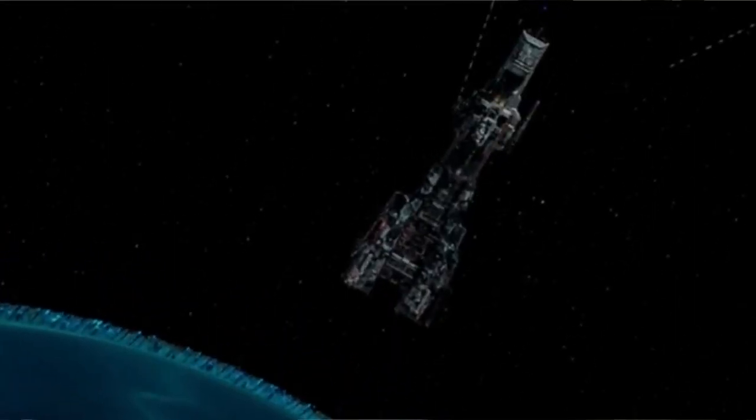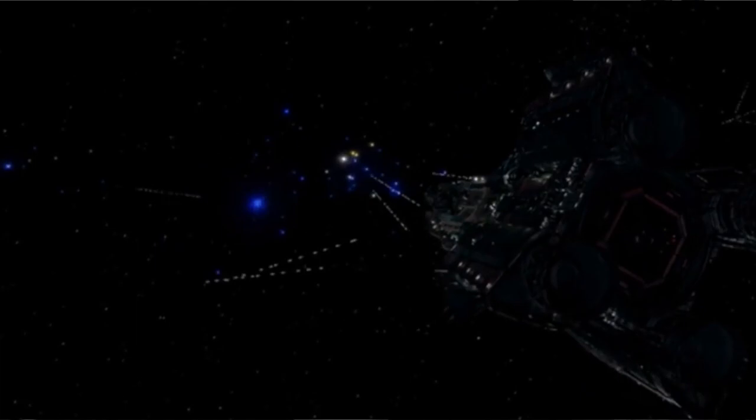Fairly early on in the first season of The Expanse, we see the Martian battleship the Donager come under an attack by Protogen's stealth ships. With the Donager being one of the most powerful warships in the system, this attack had to be executed in a very specific way. Today we'll take a look at the attack on the Donager, how Protogen pulled it off, and exactly what tools were used in this assault.